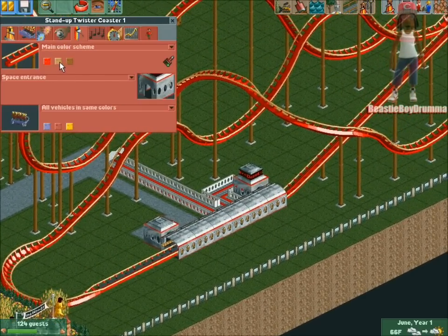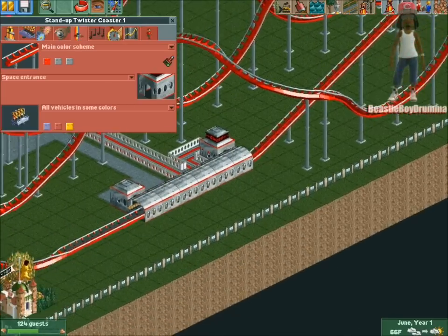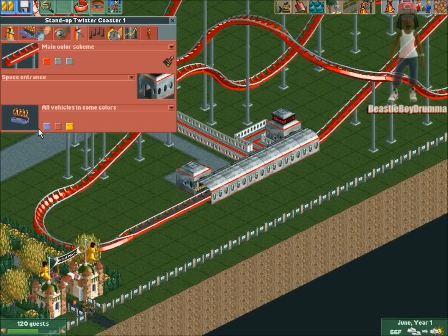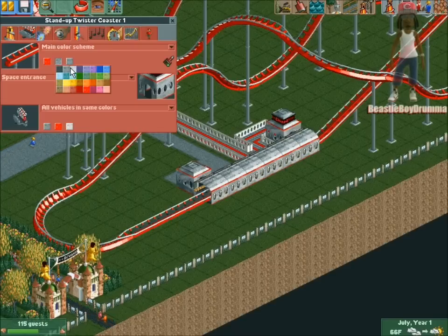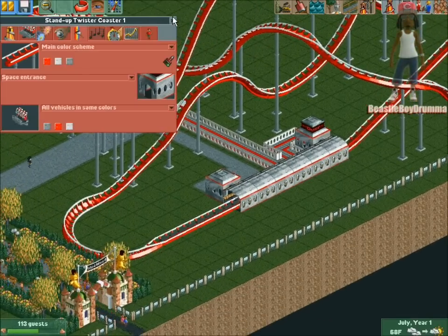I could just make it silver to match with this building right here. Yeah, that looks cool, I like that. And we're gonna make the cars some gray cars with red trim and white — I think I'm gonna make these things white. All right, I like that.